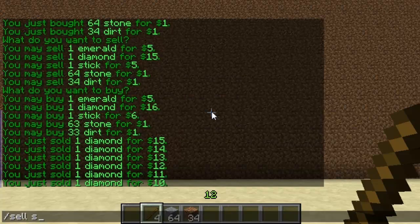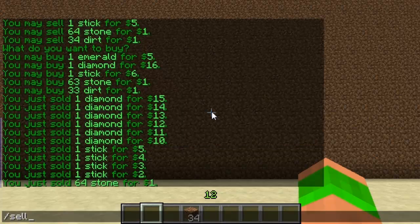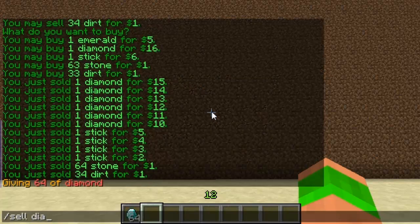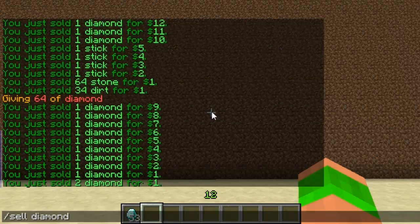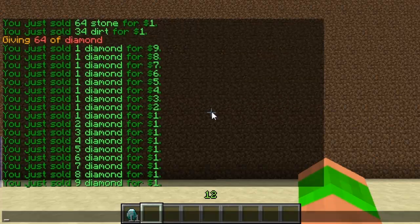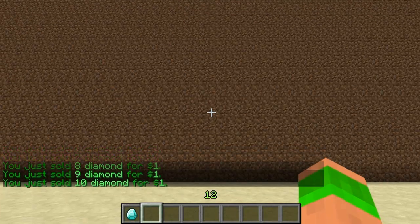Obviously this can go below the default if I keep selling — I'll show you that. So I've now got 64 diamonds. If I sell diamond to the server it goes 8, 7, 6, 5, 4, 3, 2, 1, and when you go below this all it does is increase the number of what you're selling. So now I'm getting 6 diamonds for $1. Obviously this would never happen in practice — you'd never find this many diamonds selling on the server — but it's now costing 10 diamonds for $1.